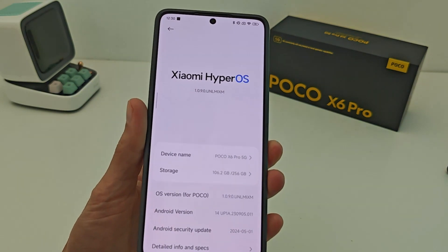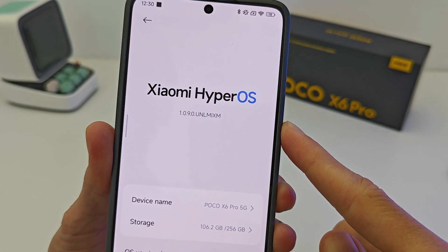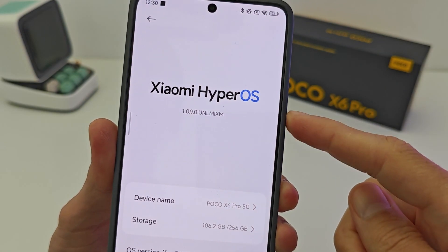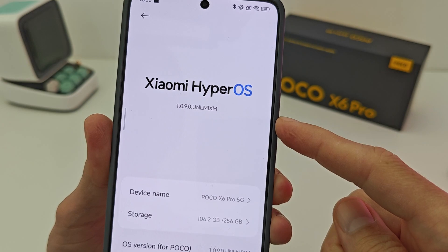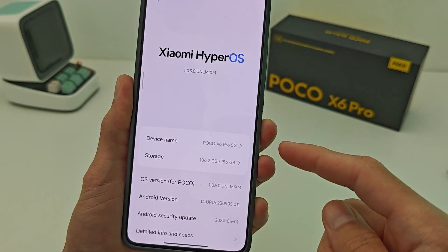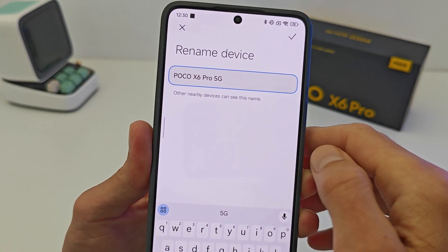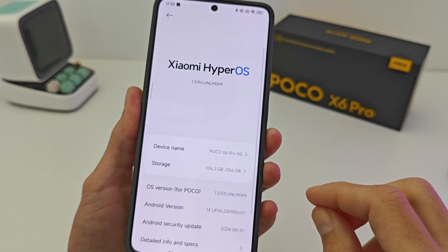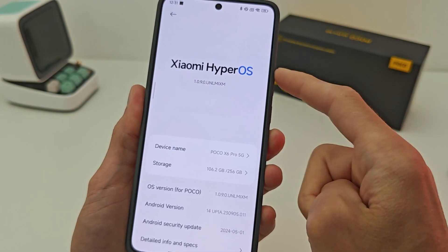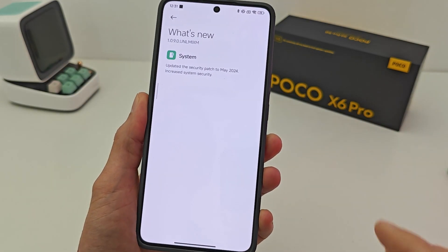Hi guys. Xiaomi has a new update, version 1.0.9.0, global version on index.me. I will show what new features are included, using the example of the Poco X6 Pro 5G. Here is the list of changes and new features in this smartphone with HyperOS new version.